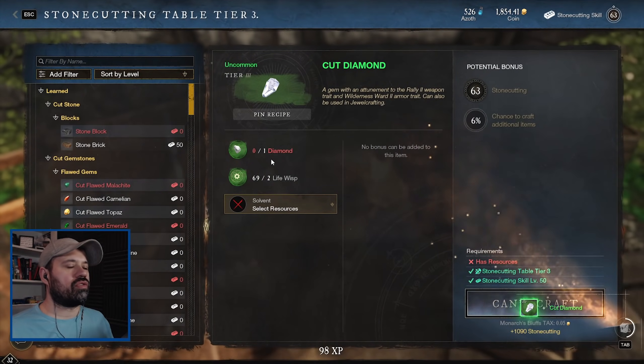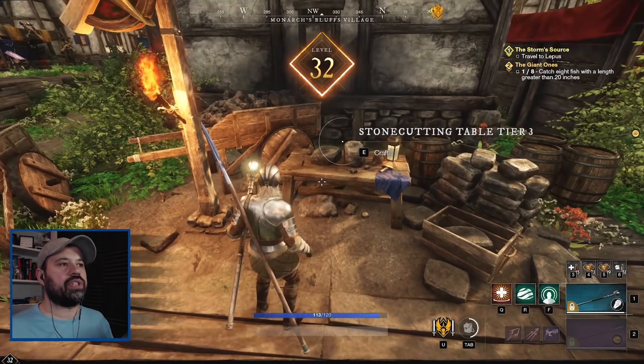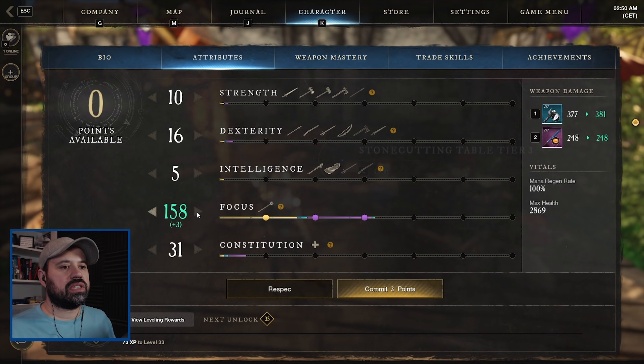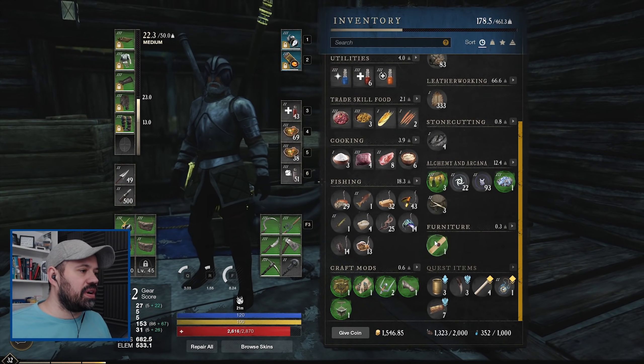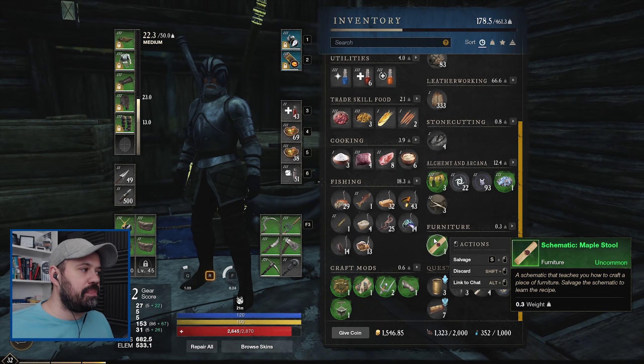And there we go, crafting ourselves to level 32. These crates really pay off. I found another schematic for furniture - a maple stool.